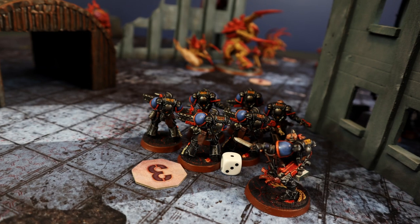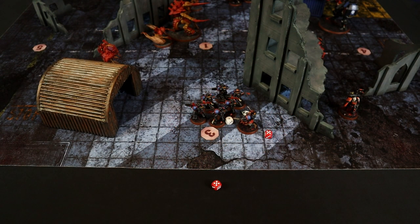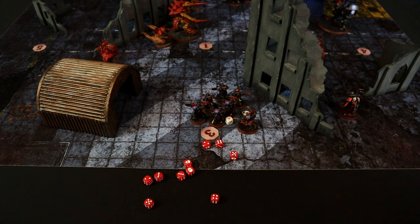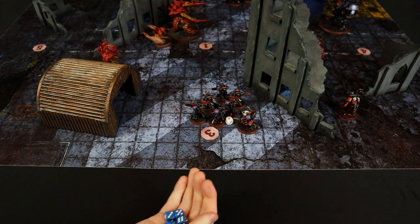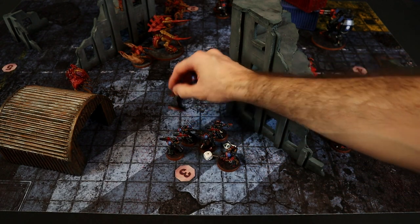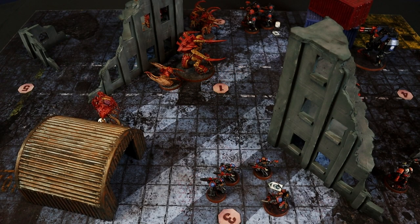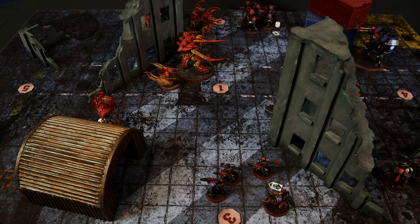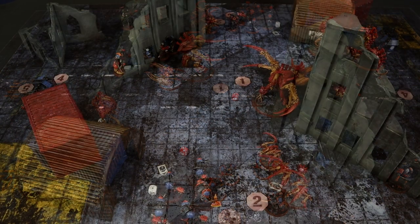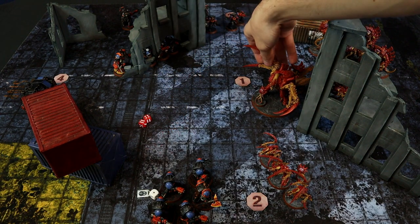The Neurotyrant keeps targeting the Inferno Squad with 2D6 shots: 10 automatic hits, wounding at 3+, 6 wound. 6 saves at 4+, only 3 saved — 3 more Inferno Squad Space Marines eliminated. The Tyranid Prime attempts to charge the Inferno Squad, needing 9: rolls a 4, fails. The Screamer Killer charges the Terminators and with a 10 successfully enters combat. The Leapers charge needing 2+: an 11 is more than enough to reach the Terminators.